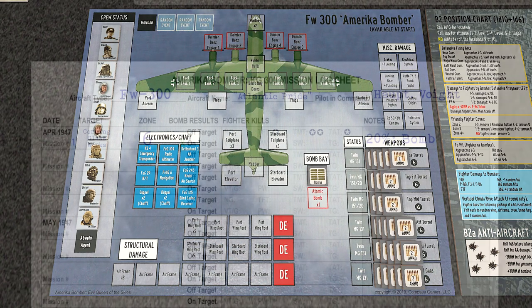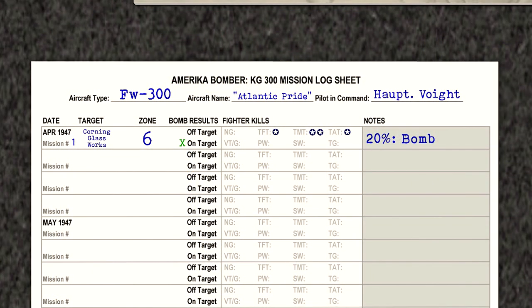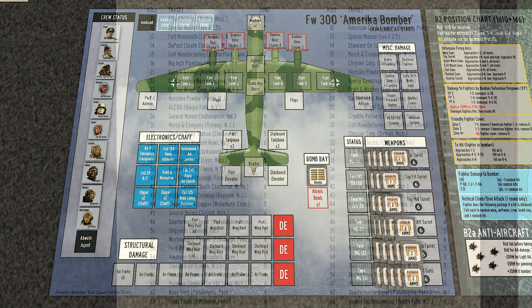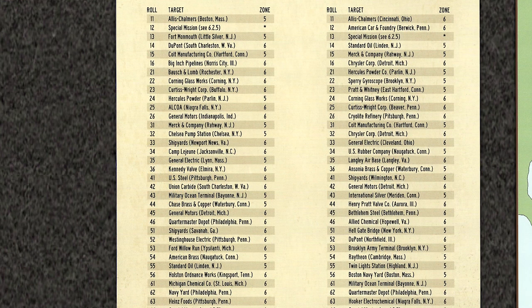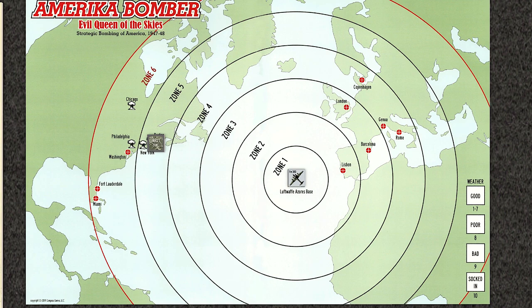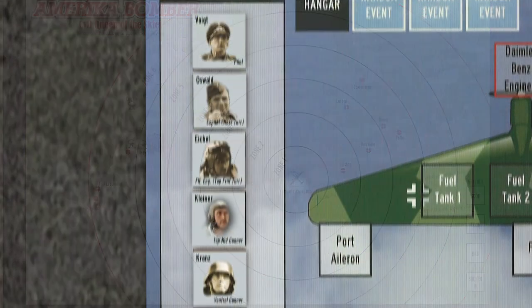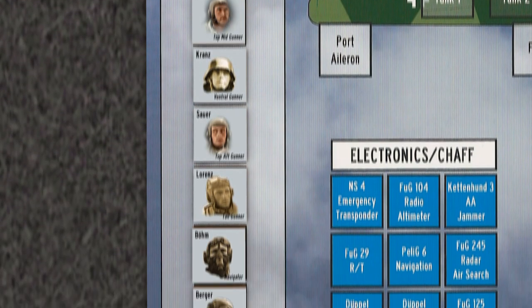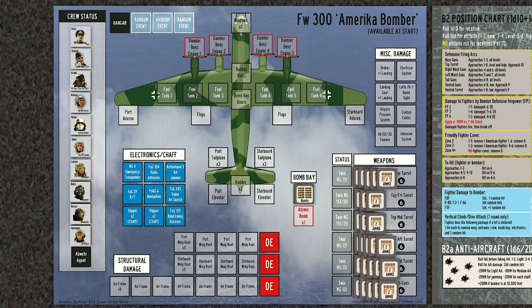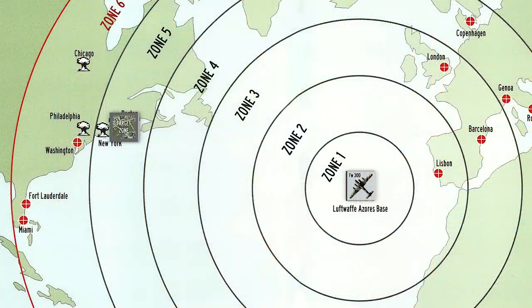Our first mission saw us bombing the Corning Glassworks in New York. Our bomber took some mild damage and we shot down four American aircraft. Our crew came through the mission untouched. Today, our target will be the Chelsea Pump Station in New York, located in Zone 5. Our crew is all set and ready to go. Atlantic Pride is loaded up with bombs and ammunition, and we take off for New York once again.